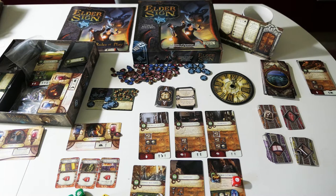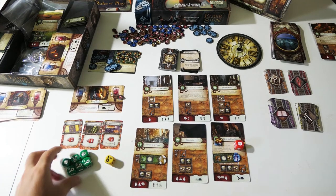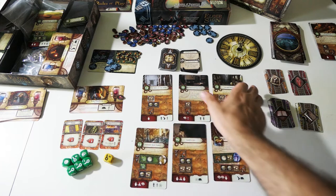In Elder Sign, you're actually doing the same thing, and this is really surprising. You're rolling these dice — most of the time you're going to roll the green dice, but every now and then you can also roll the yellow and red dice, which are a little bit better. You're rolling these dice to get the right combinations of symbols found on the cards.